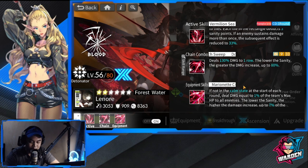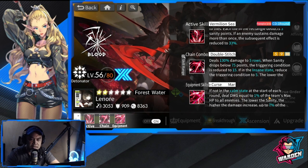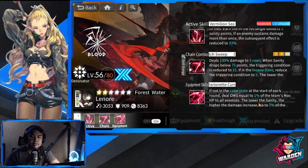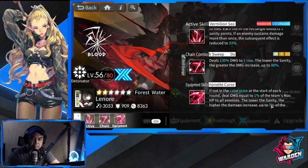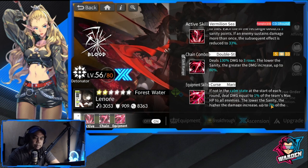For equipment: if not in the calm state — meaning her sanity points are 99 and below — at the start of each round she deals damage equal to 1% of the team's maximum HP to all enemies. The lower the sanity, the higher the damage increase, up to 77%. That's currently 7% because her equipment is already leveled to 6, and the maximum level is 10.